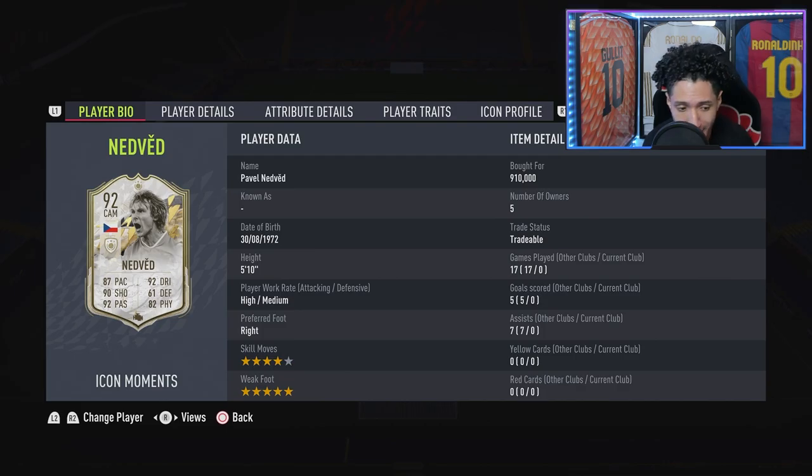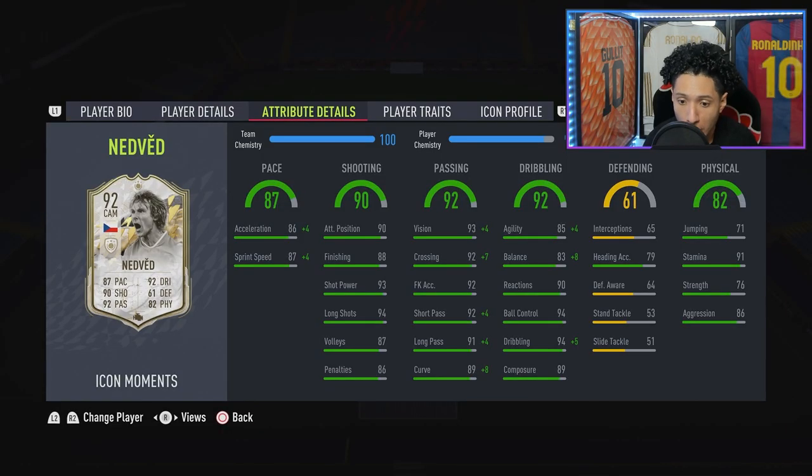Looking at his in-game stats, we slapped that big boy Engine chemistry style on him. We got the pace boosted up — plus four, plus four — 87 pace is not bad at all. He looks angry in his card art, I don't know what that expression is but he looks pissed off. Shooting is great — 90 shooting, great attacking positioning, great shot power, and very good long shots too, so maybe we'll score a long shot banger.